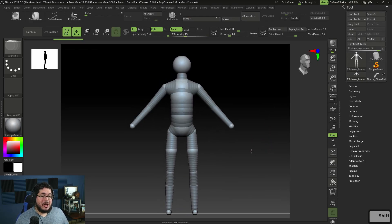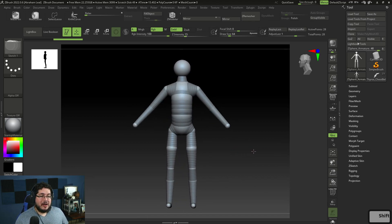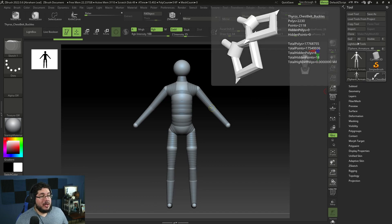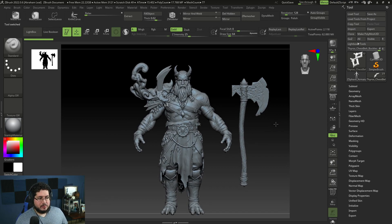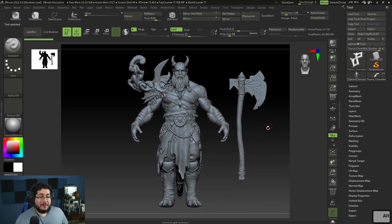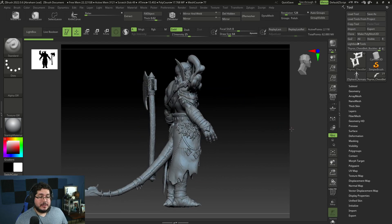I'm going to show you where we start. In the first couple of lessons, we use a super basic starting point — we don't use any base mesh. We start directly with a basic armature done with ZSpheres, and as you can see we begin with just 28 points. Can you guess how many we end up with? We end up with nothing more than 62 million, 880,000 points.